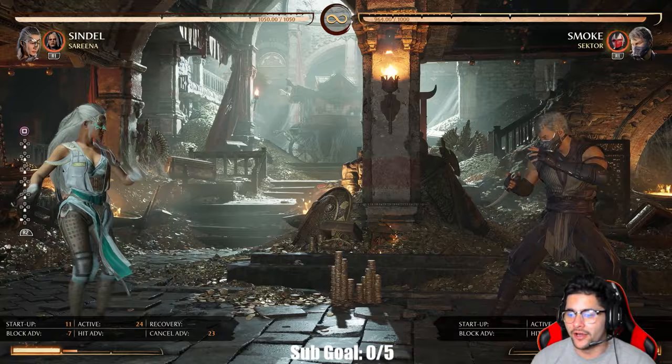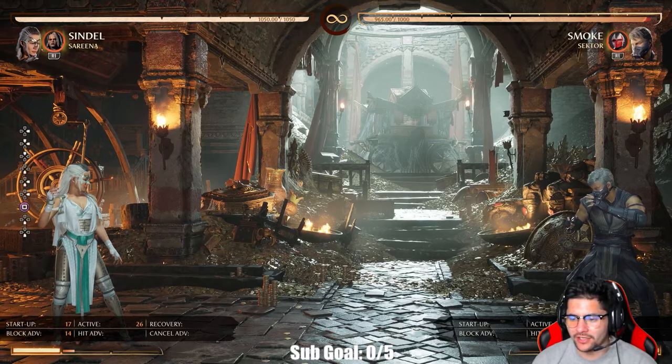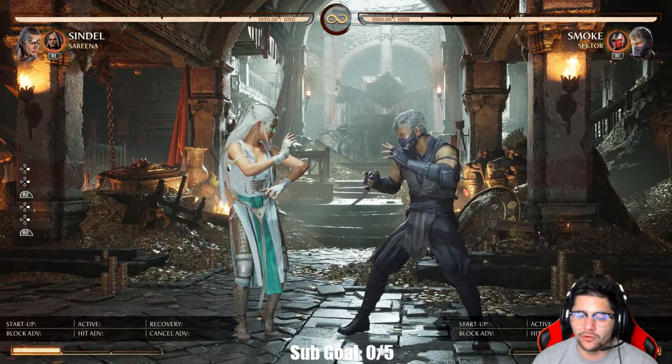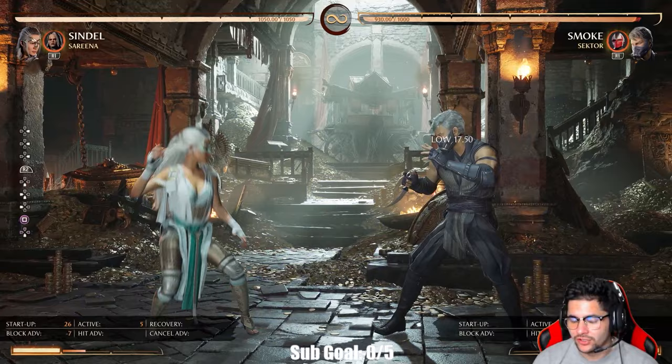She has a really good projectile game. She has an instant air fireball which is actually a lot faster recovery-wise compared to the normal version. She also has her low fireball, and you can see it says plus five on block from close range, but full screen you're at plus 15.